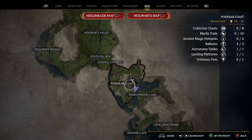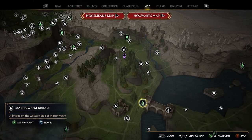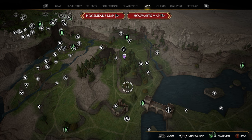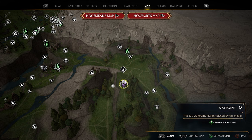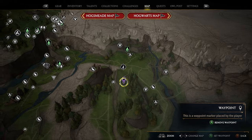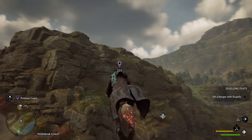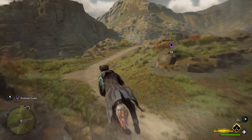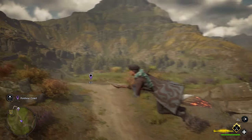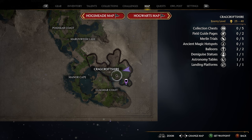The next location is down in the Poidsir Coast. Zoom into the right side of the map and you'll find the Marinwem Bridge Floo Flame. Take that Floo Flame — your location is just up the path on the mountainside. Follow the path up to where there's an open area of grass on the hill. Put a marker there, take the Marinwem Bridge Floo Flame, hop on your broomstick, and head toward the marker on the other side of the hill. Once you get to the top, this is where your next arch will spawn — go through it for your fourth location.